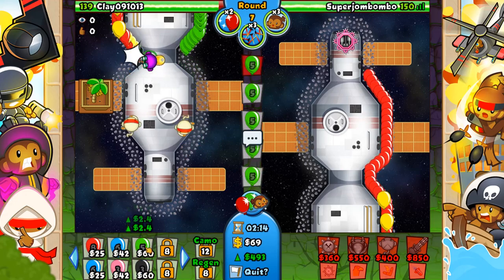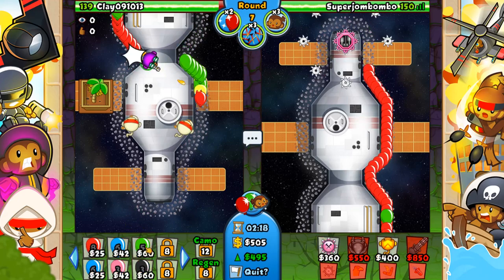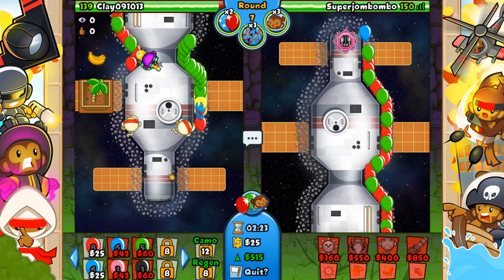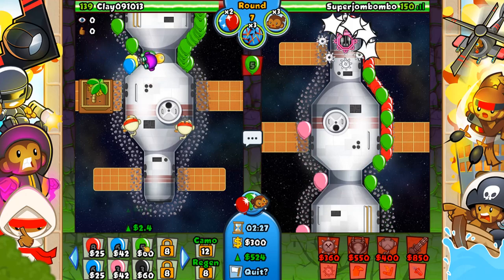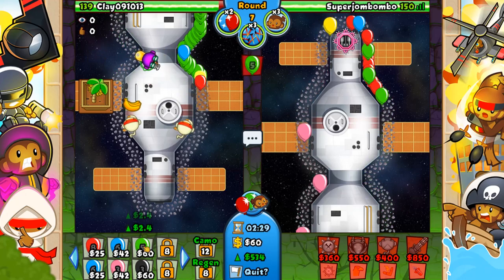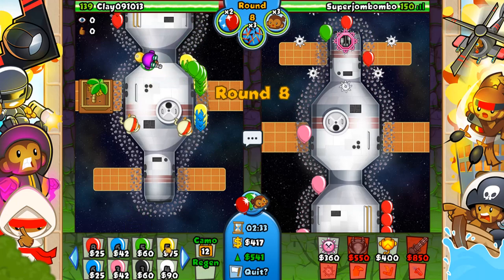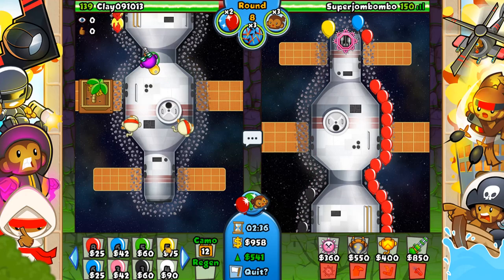We've got to get used to it and learn how to earn the experience. I'm not going to talk too much about which balloon energy, which monkey boosts, and which road items you should pick. But I will say — so far I've really liked the glue, and the MOAB balloon boost is really solid.